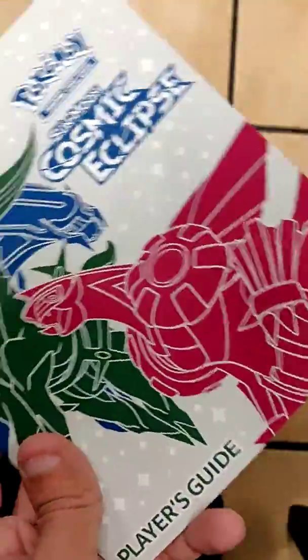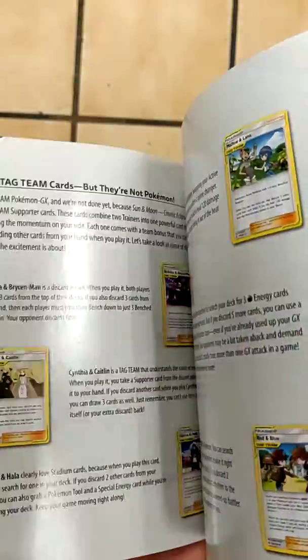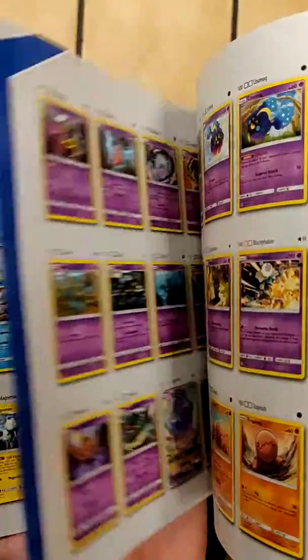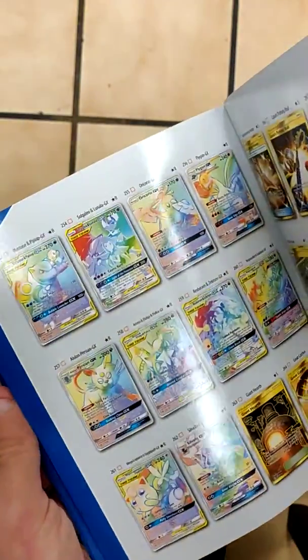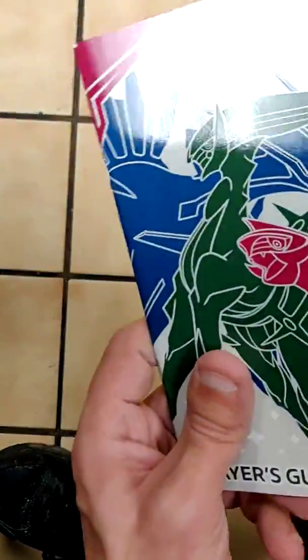I like the Elite Trainer boxes. And of course, you got your player's manual, which shows you everything that's inside — all the cards and everything else. There's a lot of people that have this set, and it seems pretty awesome.